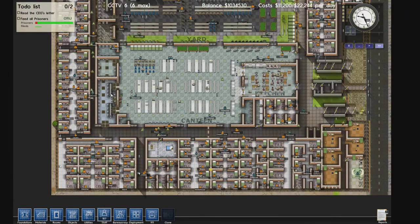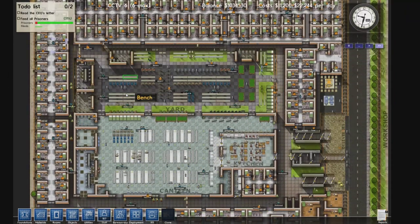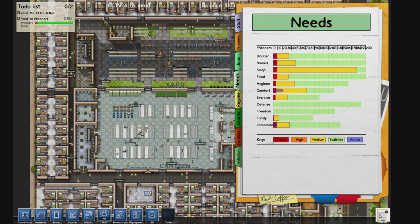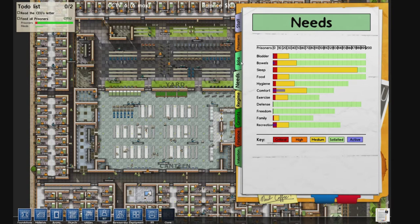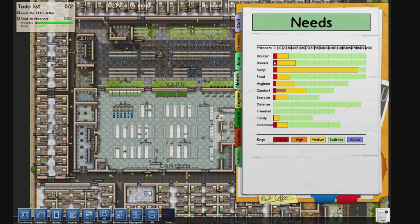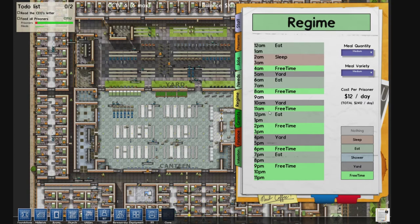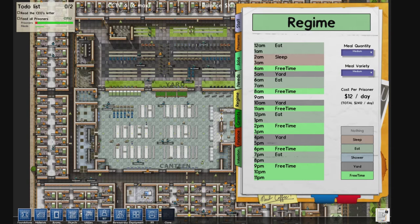Over here we have the execution room and the infirmary below the canteen. There's really no use to the execution room since execution has not been developed yet in alpha 5. In the infirmary we don't have that many inmates either. With 200 prisoners, only about 40 of them actually have high or medium need levels — the critical ones are obviously the glitched prisoners.